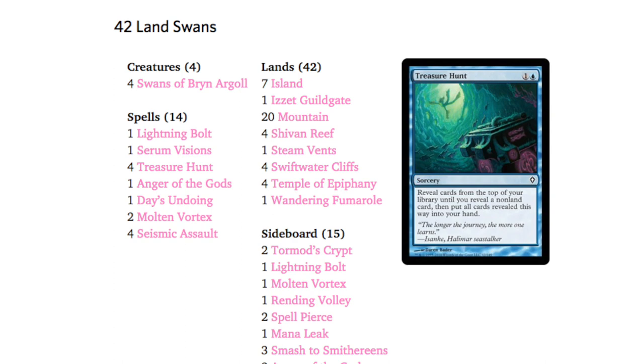What makes this deck so cheap, unique, and surprising to bring to your FNM is that it runs 42 lands. One of the main cards is the common Treasure Hunt — a one-mana blue sorcery that says: reveal cards from the top of your library until you reveal a non-land card, then put all cards revealed this way into your hand. With 42 lands, you're likely to hit land, land, then a non-land, grabbing essentially a pseudo-Ancestral Recall.